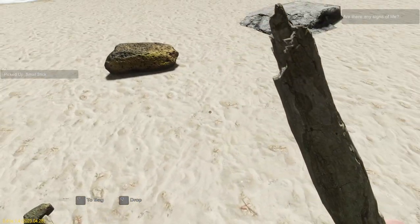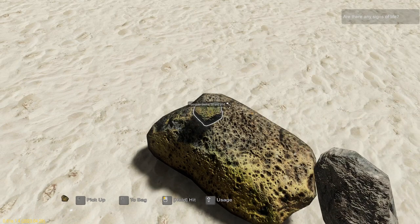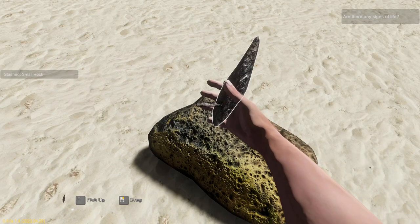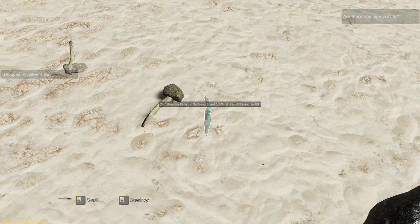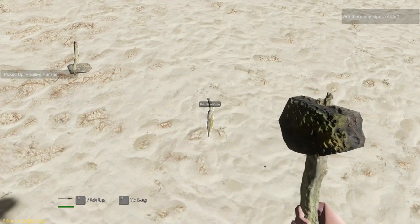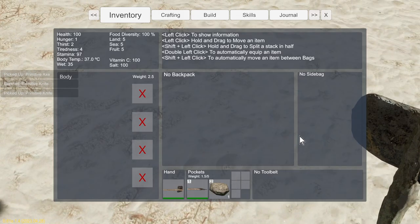We need this stick. We'll get our rock back out, a couple more hits on this, break it down, break it down again to an axe stone shard, then we'll hit that again and we'll get a knife stone shard. We'll pick that up, hit C, put down the ghost of our knife, add that to it, add our stick to it, pick up our hammer, give it a couple of whacks, drop our hammer, pick up our knife, pick up our axe. At the moment we can only hold these three things.